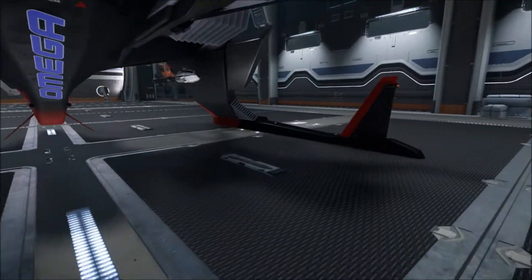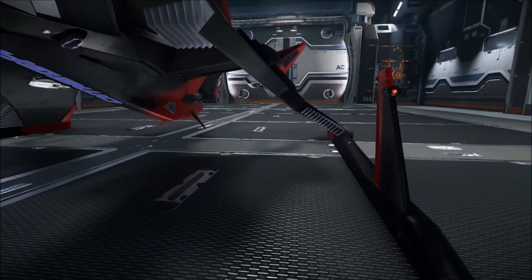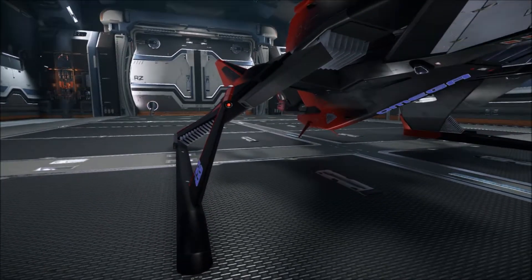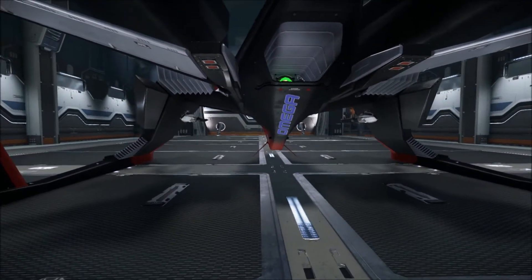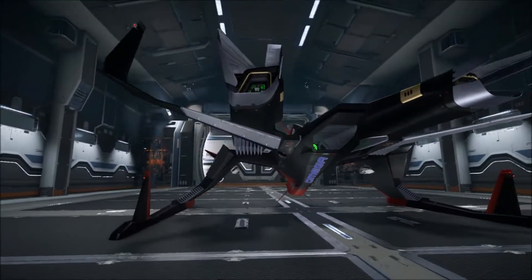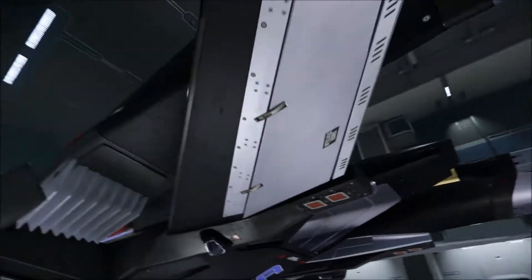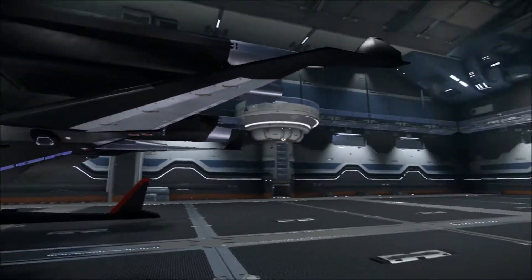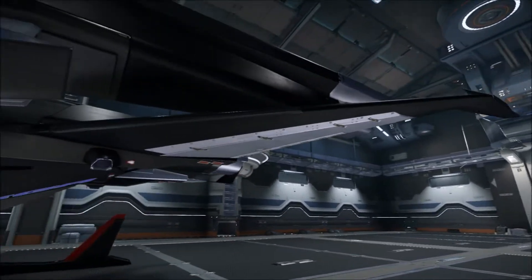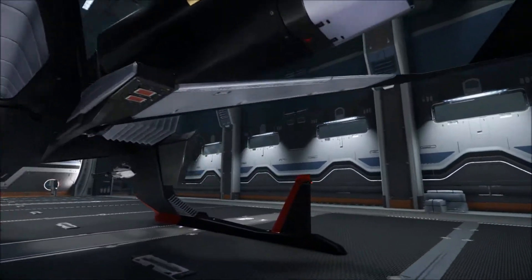These two vertical wings here are for stabilizing. I suspect this will be able to do some atmospheric maneuvering, at least in the very upper atmosphere coming in from space. But I'm not so sure this can actually do a planetary landing as it is — it would require massive lift. Look at the size of this wing; it barely comes past the engine block. It's just not the case for serious atmospheric maneuvering.